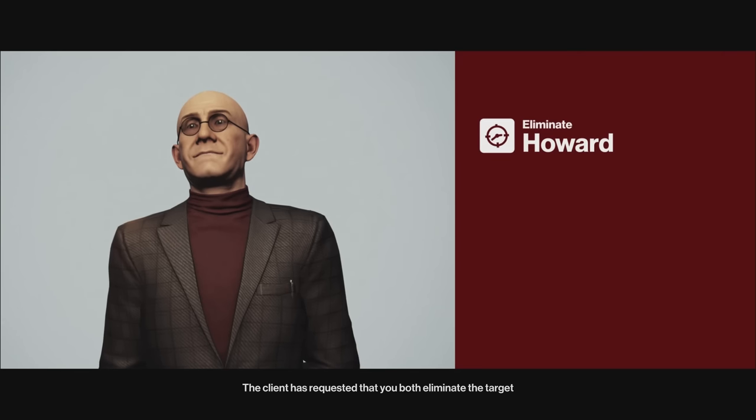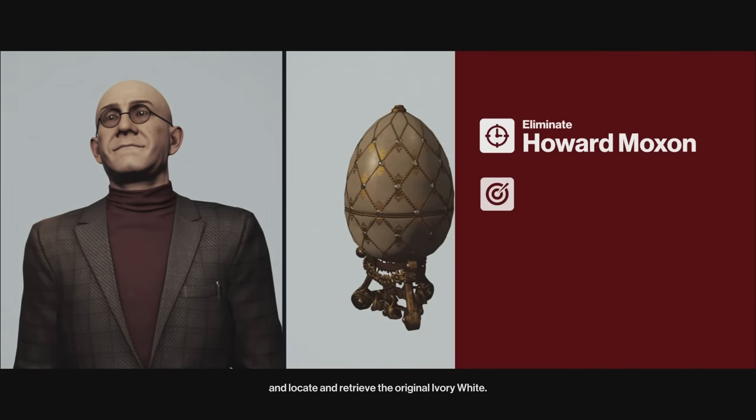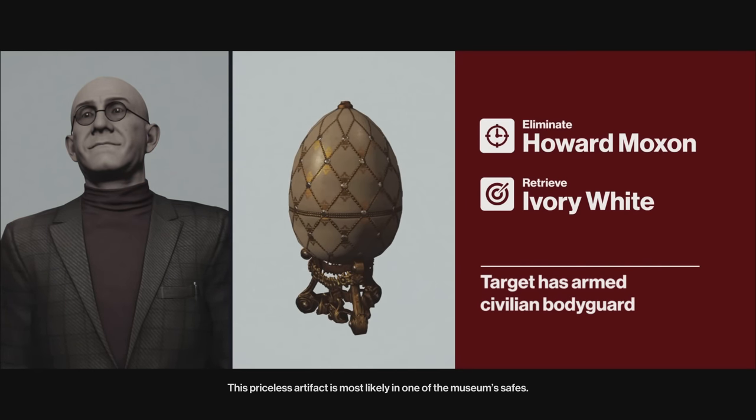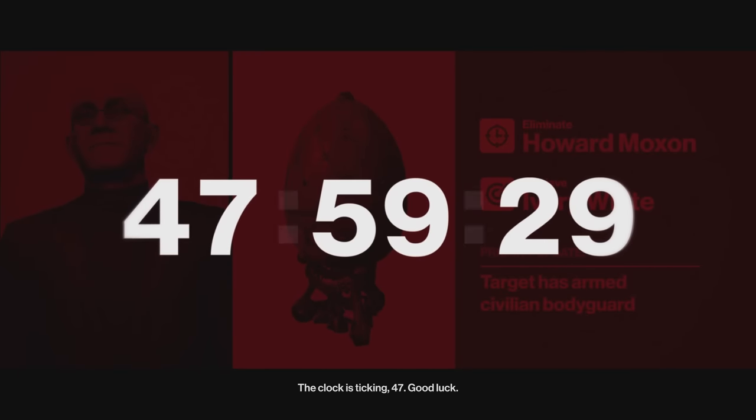The client has requested that you both eliminate the target and locate and retrieve the original Ivory White. This priceless artifact is most likely in one of the museum's safes. The clock is ticking, 47. Good luck.